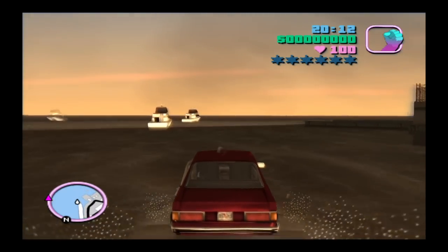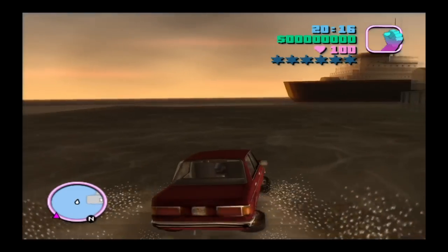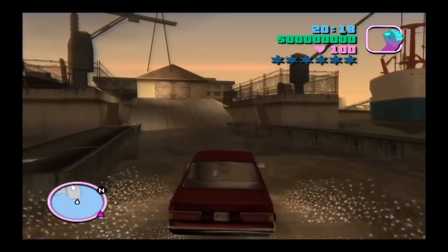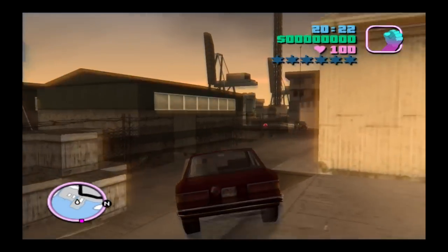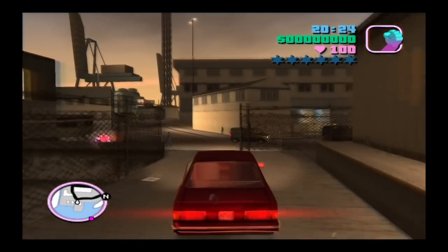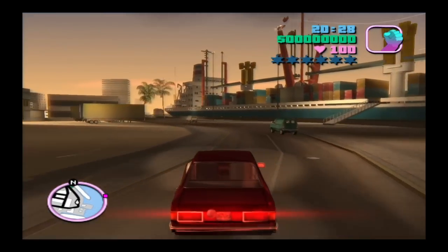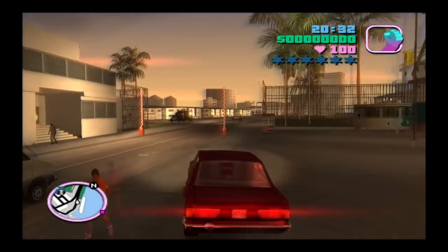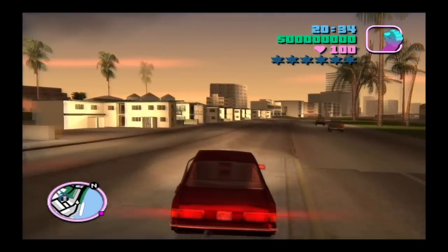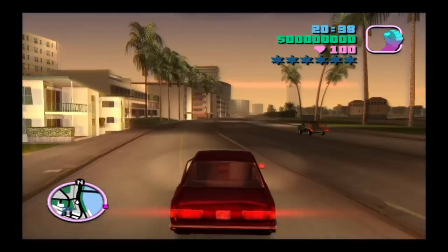There are two areas you can drive to if you want to use the water car cheat. The first area you can drive to is the boatyard, and voilà — you're on the second island. To get back to the first island, you can use the water car cheat and drive back to the beach.